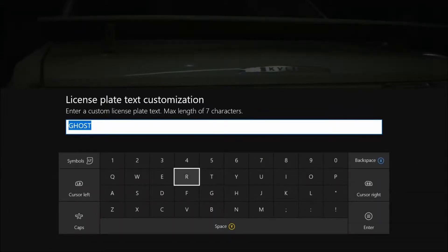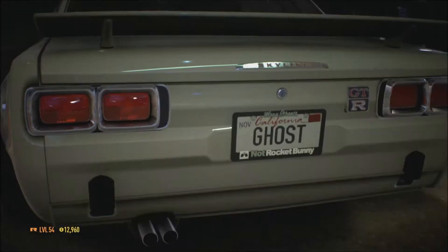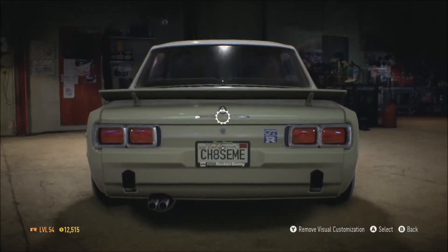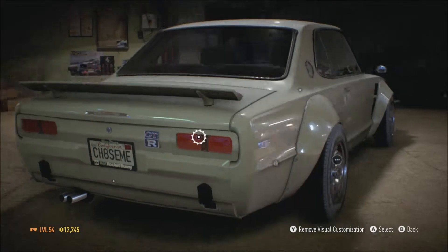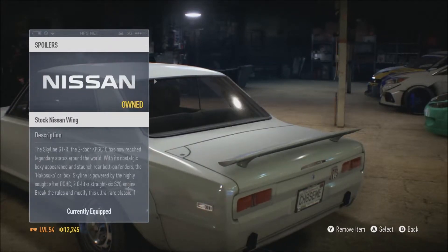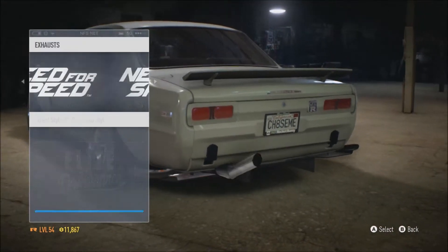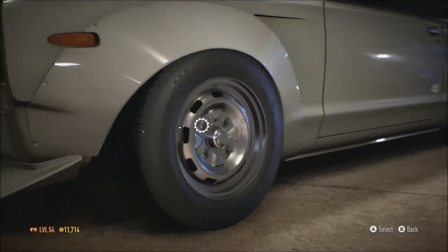This car, honestly, excites me more than the — what's it called? The RWB, or old Porsche 911, whatever you want to call it. I like to call it RWB because that's what it had on it. But honestly, this car does excite me more, because look at it — it's so wide, so little. It's awesome. Going to the tail lights — that looks cool. I don't like this car with a wing that big, it just doesn't look right. Diffusers — might as well. There we go, looks cool. Now I just have to do the rims and then we should be good.